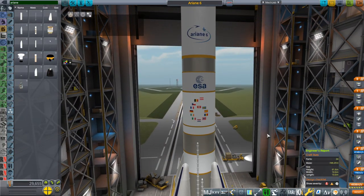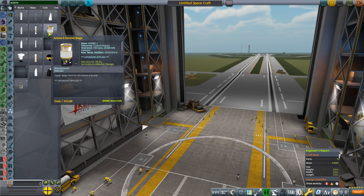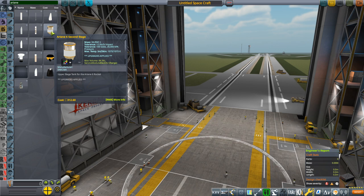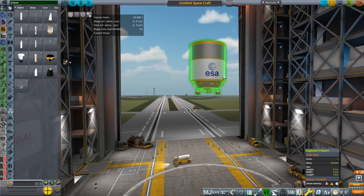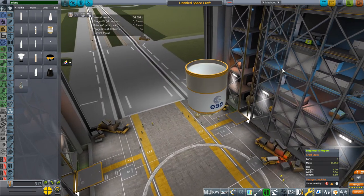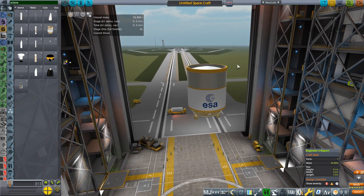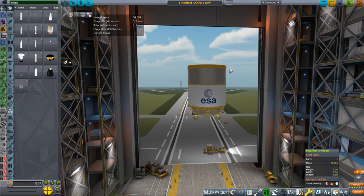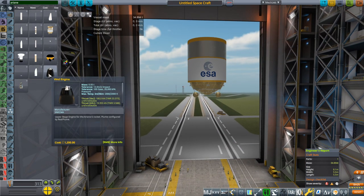So we see here Ariane 6, which is the newest edition. You type in Ariane in the search field and you should be able to get all the parts involved. I am aware that the textures for Ariane 6 might look a little bit different — this was based on one image, I think it was on Wikipedia. I will update the textures with a completely white texture and the blue stripes on the tanks later on, closer to when they finally make the rocket.